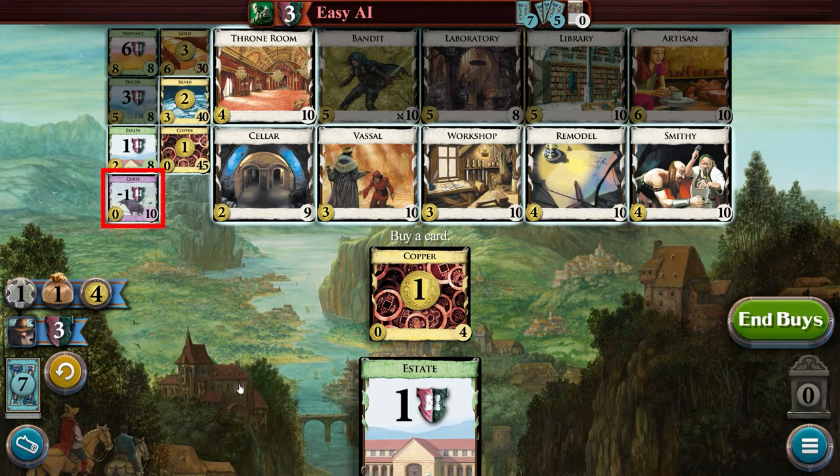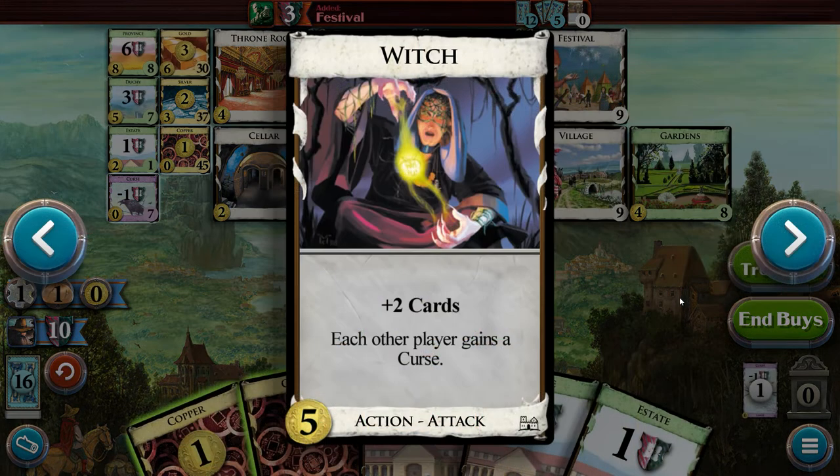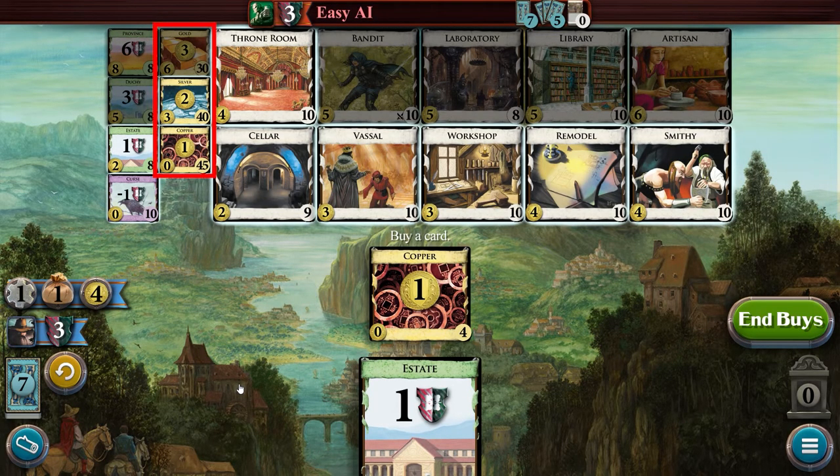The purple cards are curse cards that decrease your victory points at the end of the game by one per card if they remain in your deck. They are usually gained through attack cards played by other players — for example, the Witch card, which is an attack card as indicated, forces other players to gain a curse card when played. The yellow cards are treasures; when played, they provide the indicated amount of resources used to purchase cards during the buy phase and do not require an action to play. The cards at the center are the action cards that provide different effects when played — you can right-click on each one to see what effect they provide.